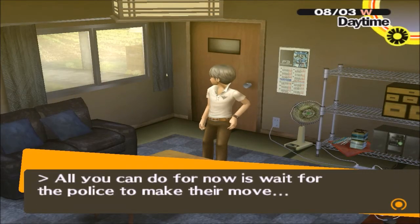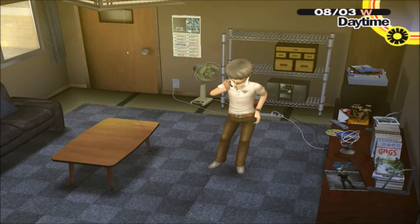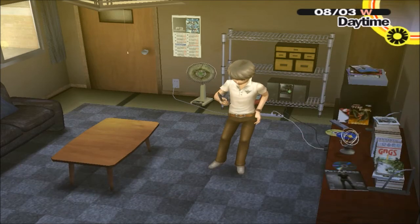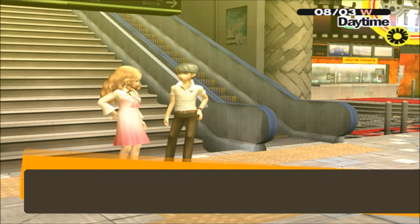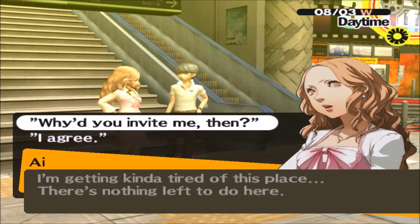All I can do for now is wait for the police to make their move. Somebody's calling. Hello? I don't have any Moon, so I'm not going to advance that social link anytime soon — except for this one. Elkanus Station — you came here with I. So, what do you want to do? I'm getting kind of tired of this place, there's nothing left to do here. Why'd you invite me then? Hey, you're not allowed to get bored — I chose you to come here with me, so you better enjoy it.